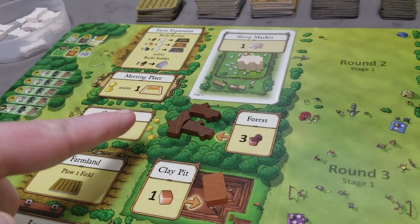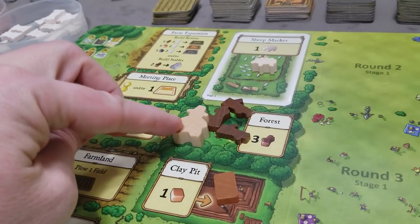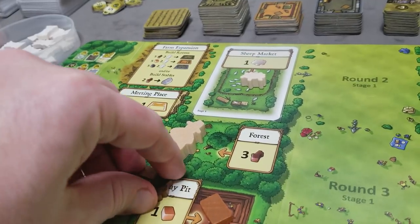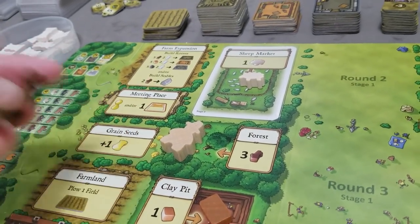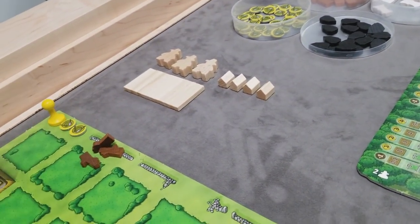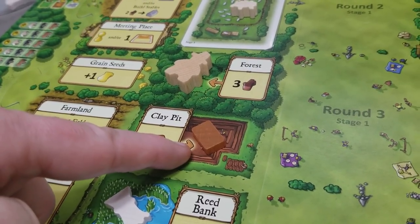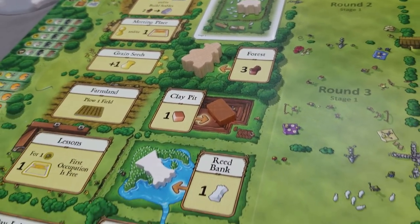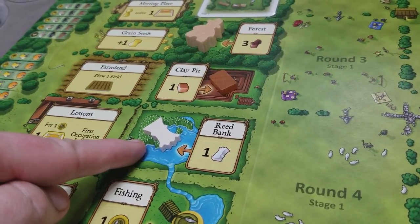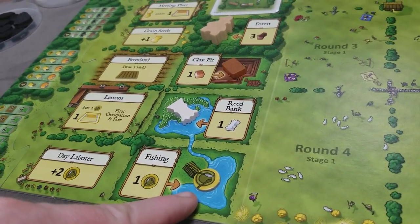Let's cover the board actions. A player places their worker on an action spot and takes all available resources there. For example, taking the forest action gives all accumulated wood. The clay pit gives all accumulated clay. The reed bank gives all accumulated reed. The fishing spot gives all accumulated food.